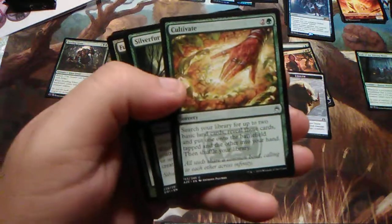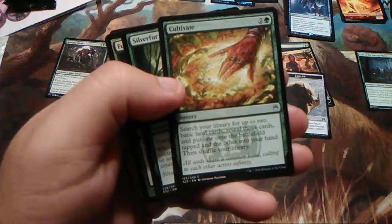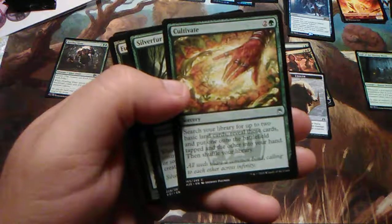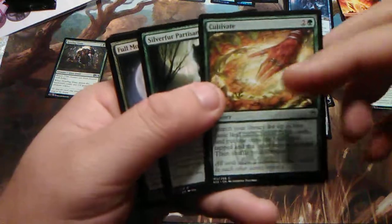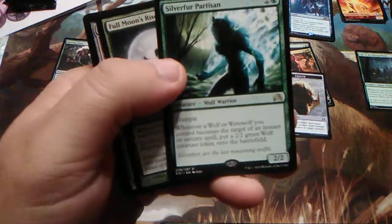Cultivate — because why not, you need ramp. For three, search your library for up to two basic land cards, reveal those cards, put one onto the battlefield tapped and the other into your hand, then shuffle your library.